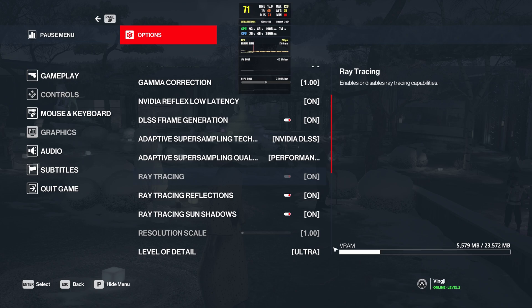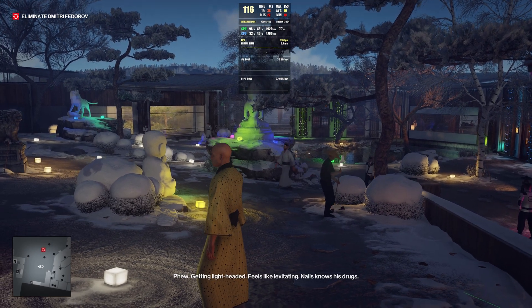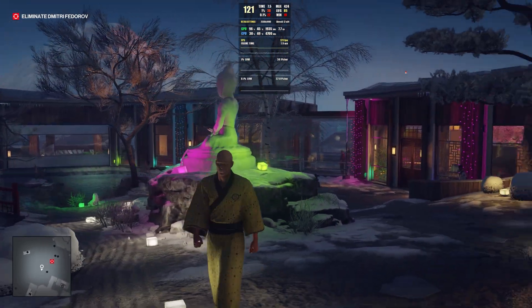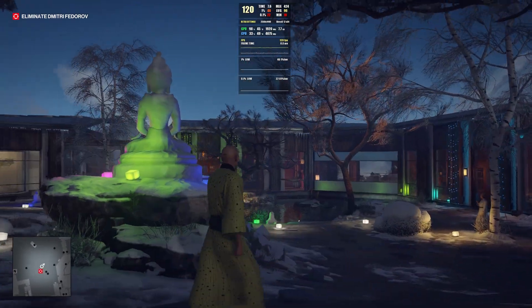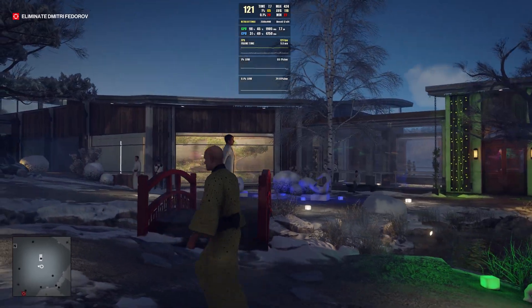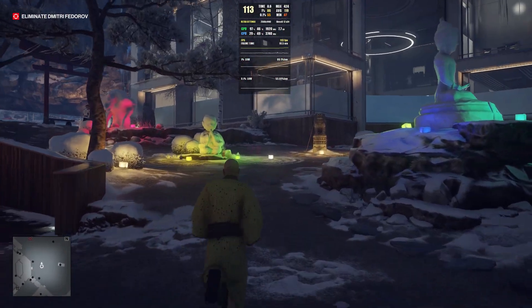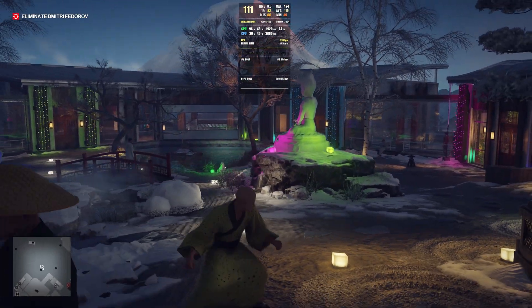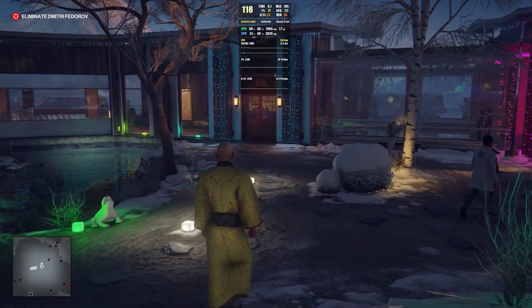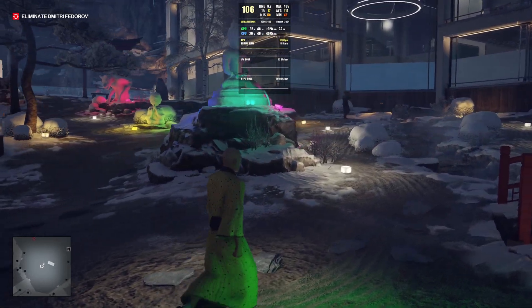Switching to DLSS performance mode, we go from 86-90 FPS up to 116 FPS — almost a 30% increase. There's a little bit of shimmering on trees, and we do drop resolution significantly going from quality to performance mode, but it's still pretty good overall. Over 100 FPS with my GPU means even a 2060 should be able to hit 60 FPS or more at 1440p in performance mode — totally playable with everything maxed out.